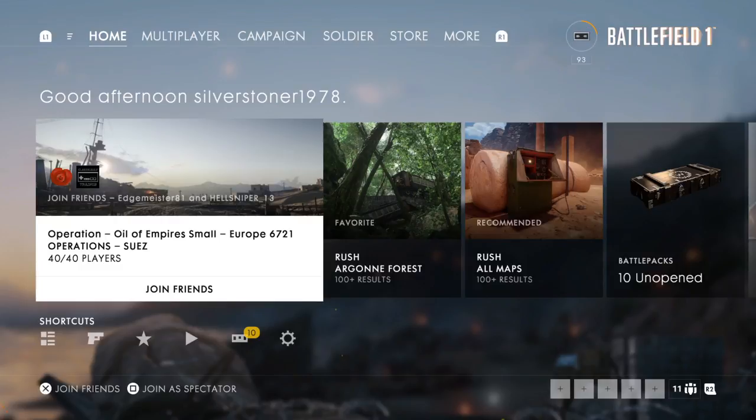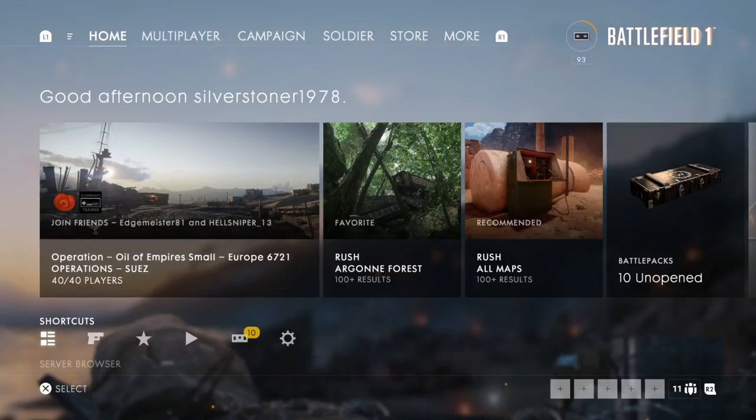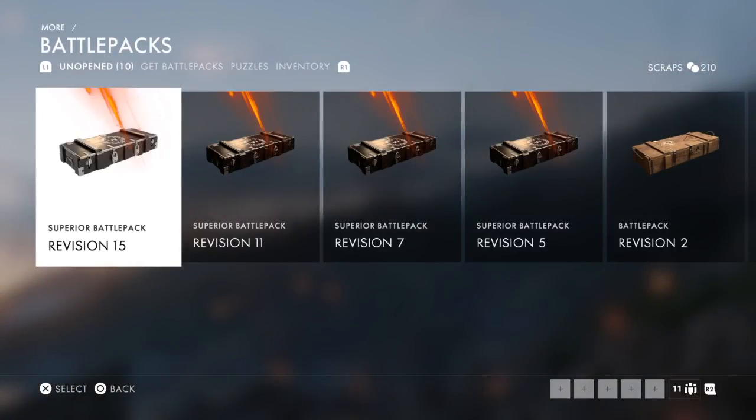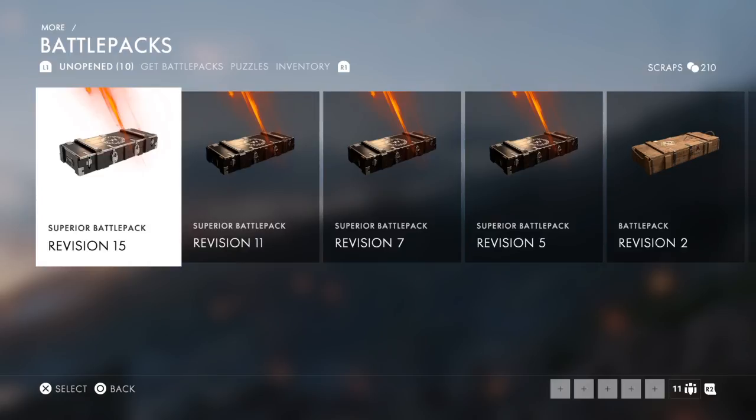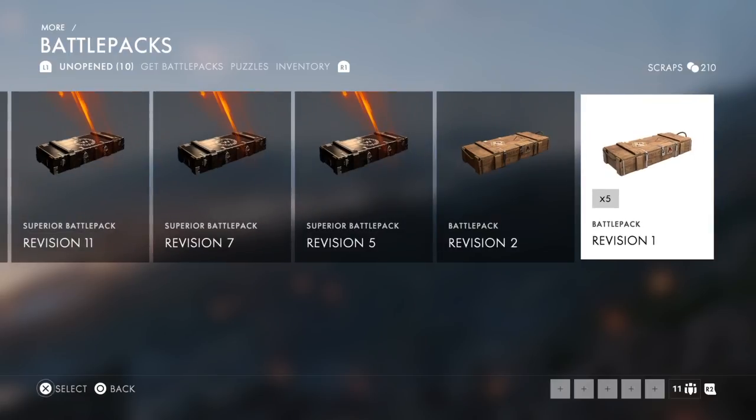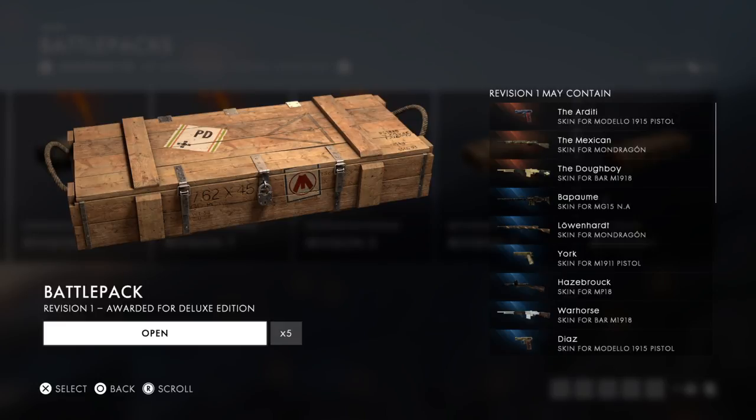What's up guys, just bought the season pass and it gave me a bunch of battle packs. Figured I would make a quick little video opening them, because why not. We'll do these five first and then we'll go through and see what I can get. I've usually just burned all the skins because I really don't care about skins, but I'm going for squad boosts. I haven't even been collecting the puzzle pieces because I'm not too worried about those either, but we'll see what happens.